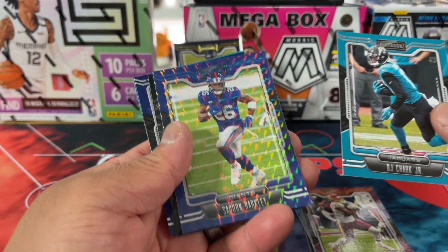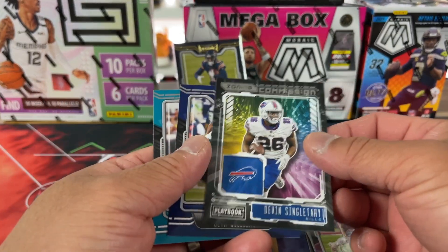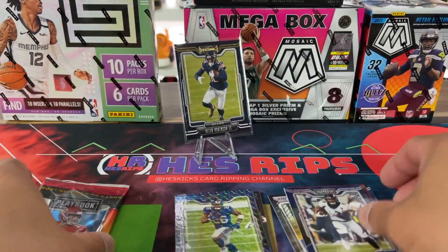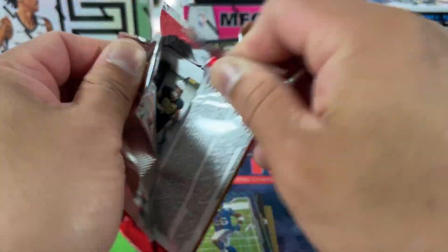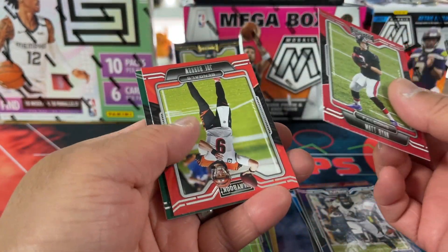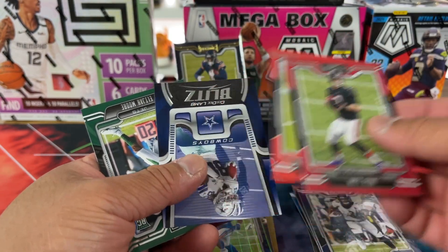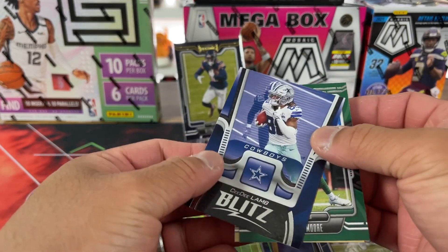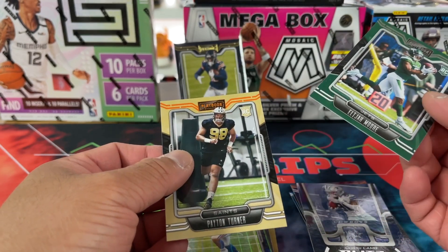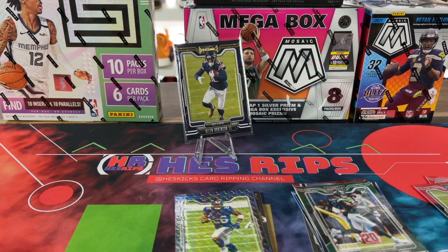There is a Barkley in some sort of parallel, and it looks like we got five cards in this pack. Seth Williams and then another rookie. At least we got a numbered card to 45 — I wish it was somebody I knew more about. There's a Burrow, Matt Ryan, and then a Blitz CD. Elijah Moore and Peyton Turner as well.